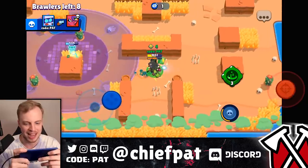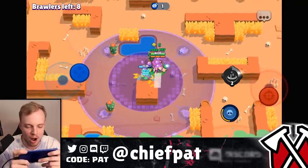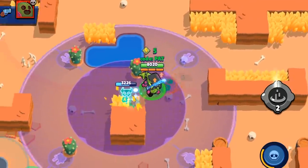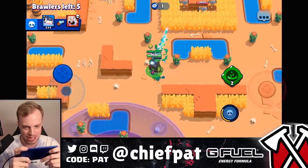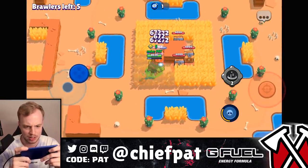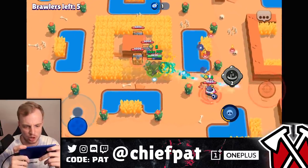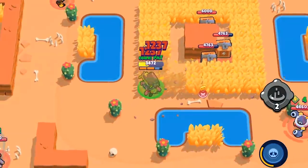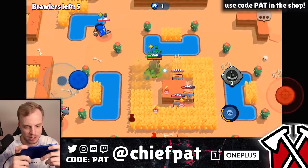Not only do you get the speed boost, you can get right back to your turret and start shooting. The outside layer gives you the speed boost and the inside layer gives you the damage boost — 8-Bit now has his own little battle station. Why are there 100 boxes in the very center of the map and no one has touched them?